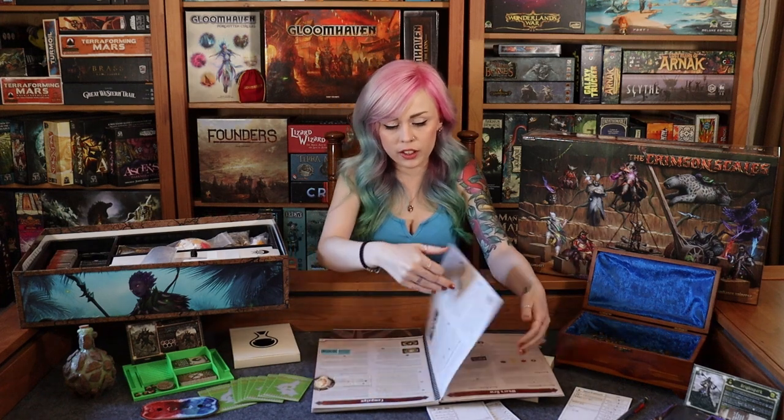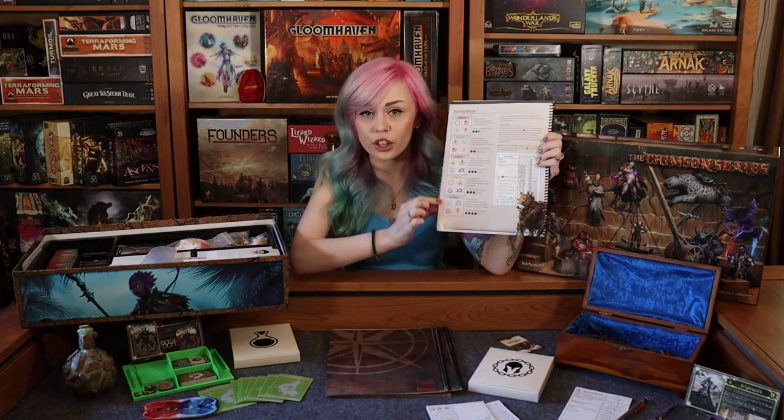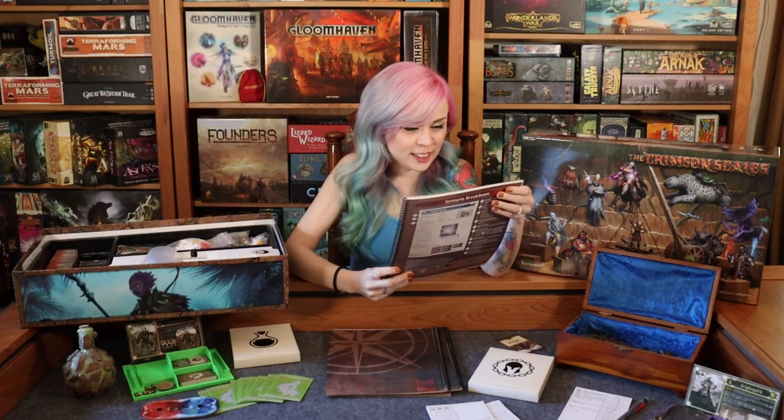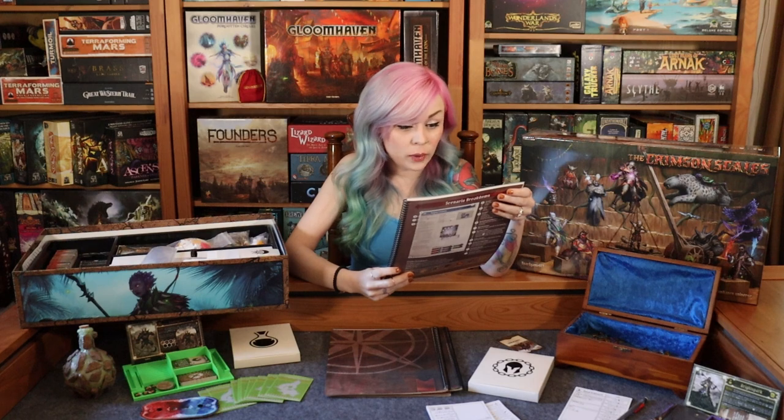I will be having another video where I go over all of the classes available in Crimson Scales, but I think it's very unique that when they start off the game they have basically different parties for you, where there are four classes grouped together and they have you choose characters based on those classes. It tells you the complexity rating and what they do well. The group we chose are explorers — our group summary is elements, area of effect, monster manipulation, obstacle creation, healing, and mobility. I think it's really cool how they pair it up that way so when you're starting with a new team you know it's balanced, which is something that can definitely happen in Gloomhaven.